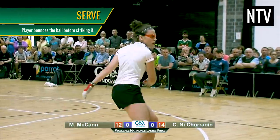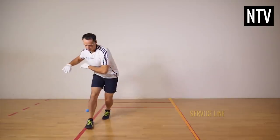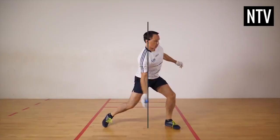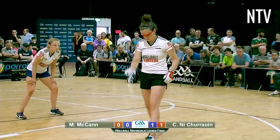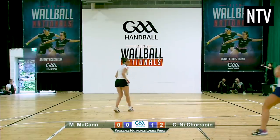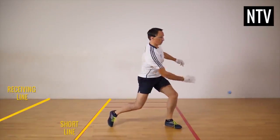The game starts with a player serving the ball. To serve, a player must be behind the service line in the serving zone and bounce the ball onto the floor before hitting it. In general, you get two chances to serve legally. The ball must bounce behind the short line for a serve to be legal, and the opponent must be 5 feet behind the short line during a serve.